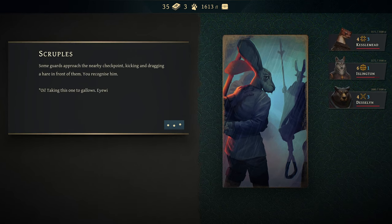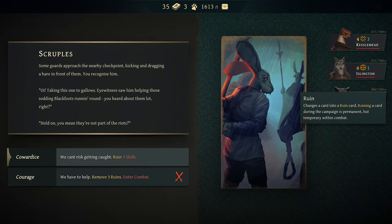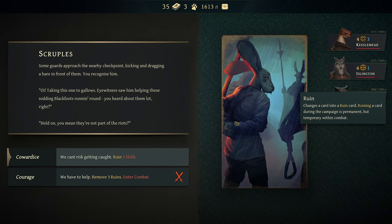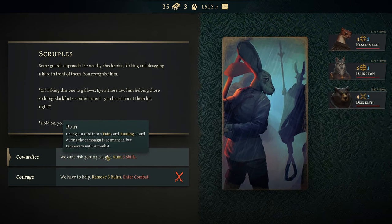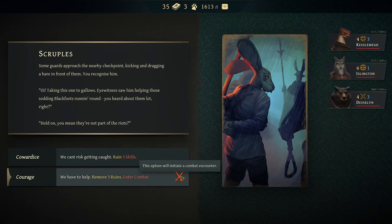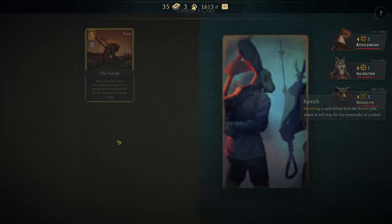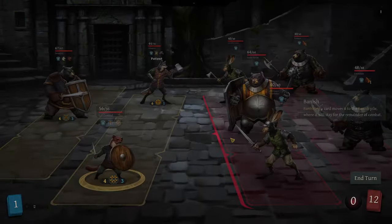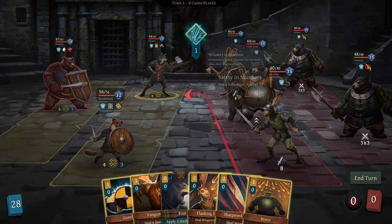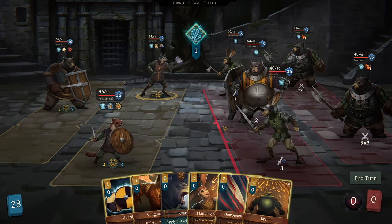Some guards approach the nearby checkpoint, kicking and dragging a hare in front of them - you recognise him. Taking this one to the gallows - eyewitnesses saw him helping these sodding blackfoots running around. You heard about them lot, right? You mean they're not part of the riots? We can't risk getting caught - ruin three skills. We have to help - remove three ruins and enter combat. We only have one ruin, but I still think we can help. Front row attacking - safety in numbers, dealing 8 damage, gaining fortress.